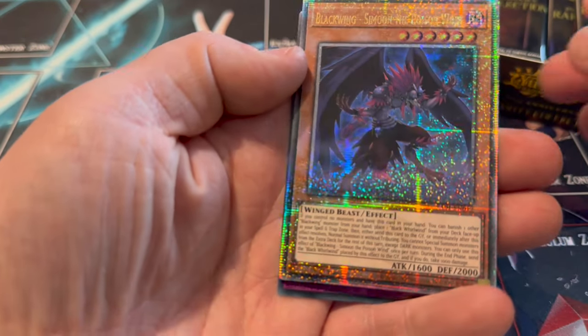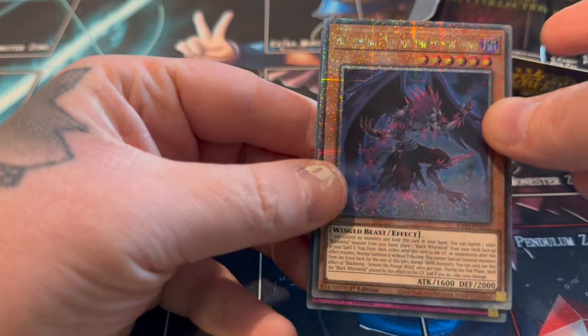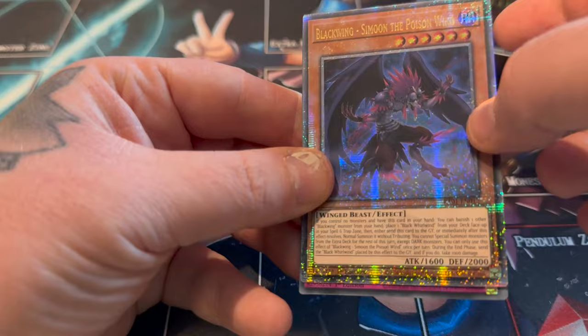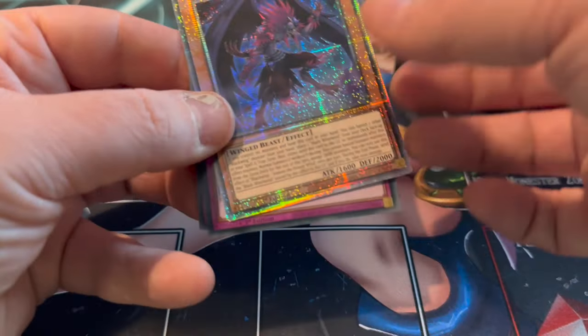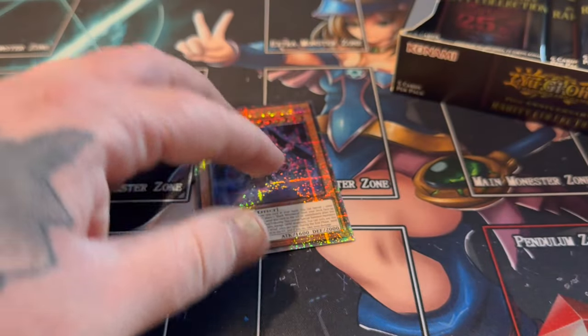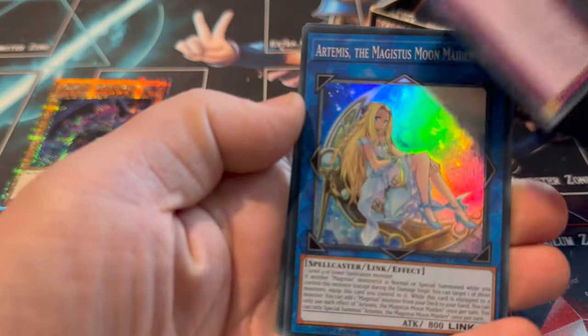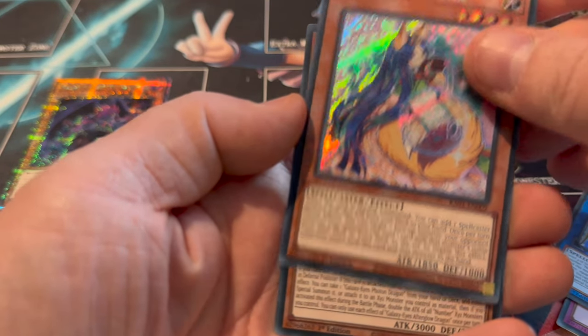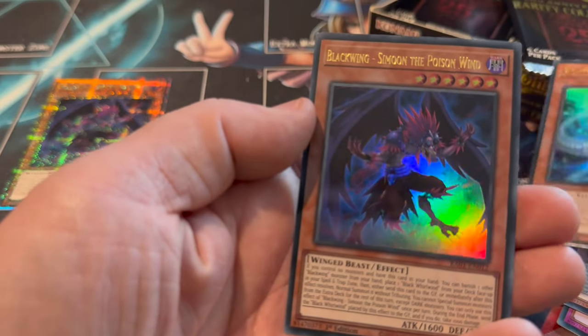Afterglow - oh, we've got one. It's probably one of the weakest Collector's Rares you can get - or Quarter Century Rare. Simone the Poison Wind. I'm not too happy about that but sure, what can you do - you have to hit an L at some point. Secret Luna, Afterglow, and Simone.